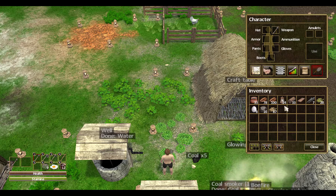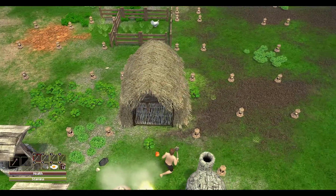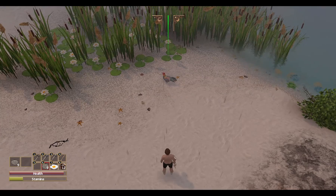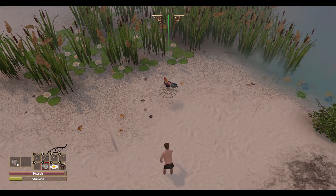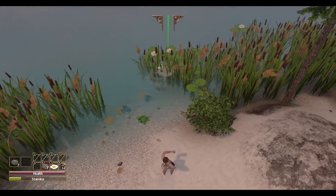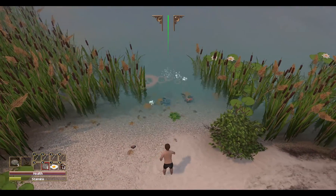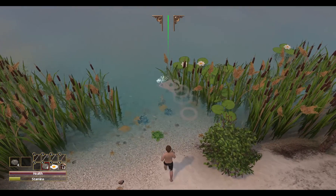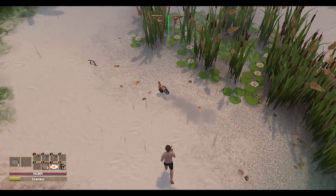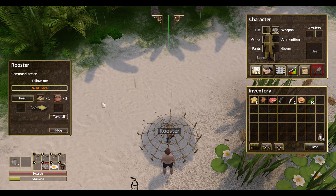With that sidetracking out of the way, let's clean out the rest of these resources and head out to see if we can clear away. I had forgotten that we need to get feathers, so we'll need to catch a rooster. We'll see how this goes — got him in a little corner. If we can manage to net him. He is underwater. Come on. Getting right in line. There we go. Got him.